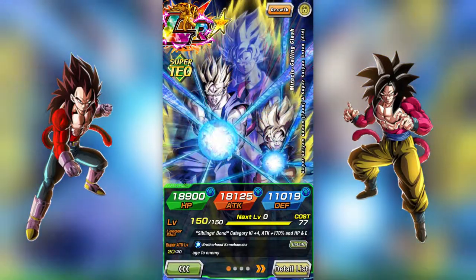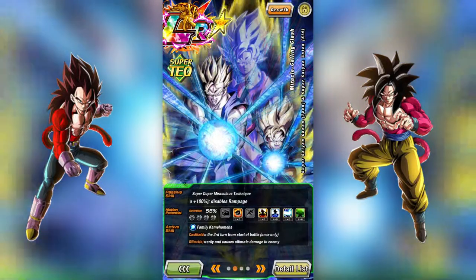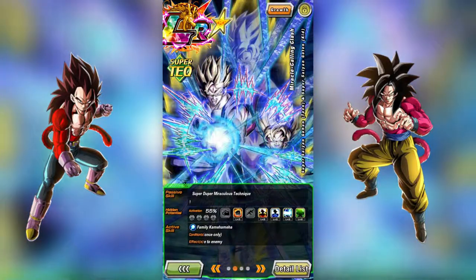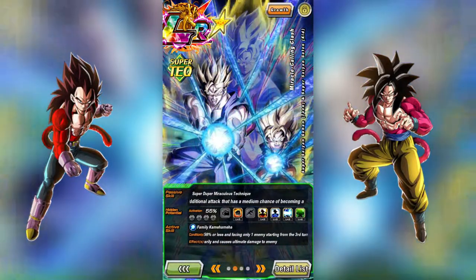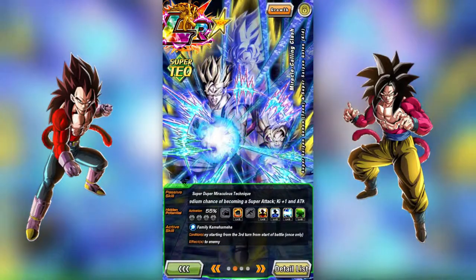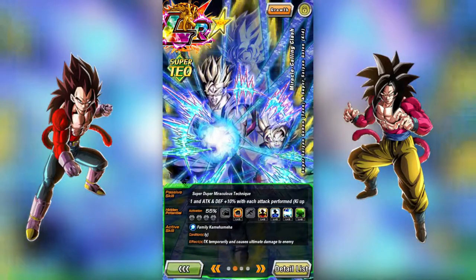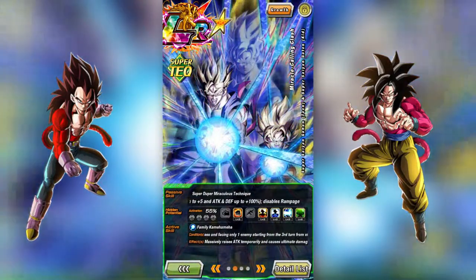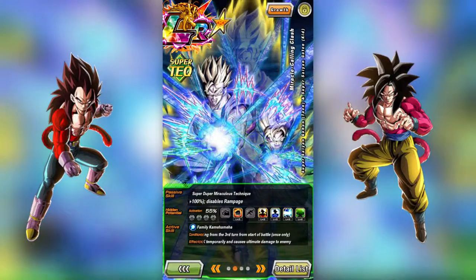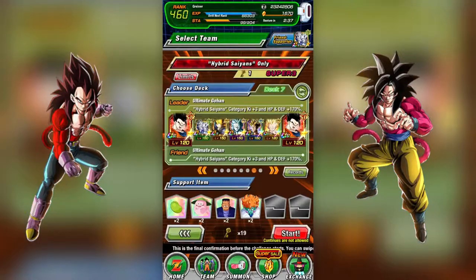They are criticized a lot for their Ki links, but they only have one Ki link and that's fine. Every time they attack they get another Ki, so especially when ran with their Siblings Bond category they're getting Ki +13 — that's an automatic super attack. It's not very hard to get another five Ki in this game.